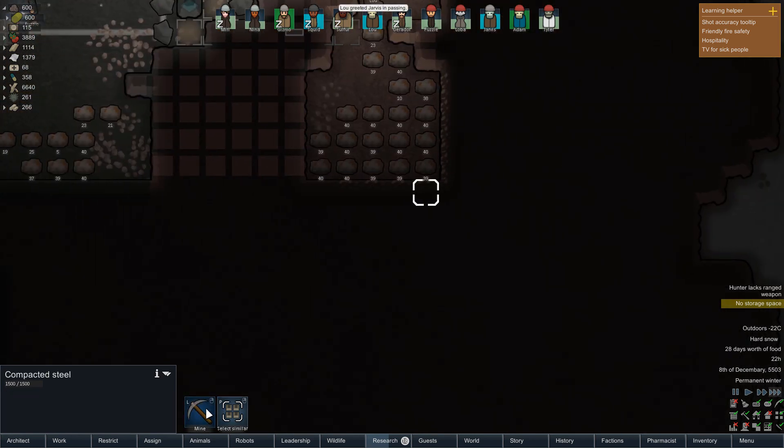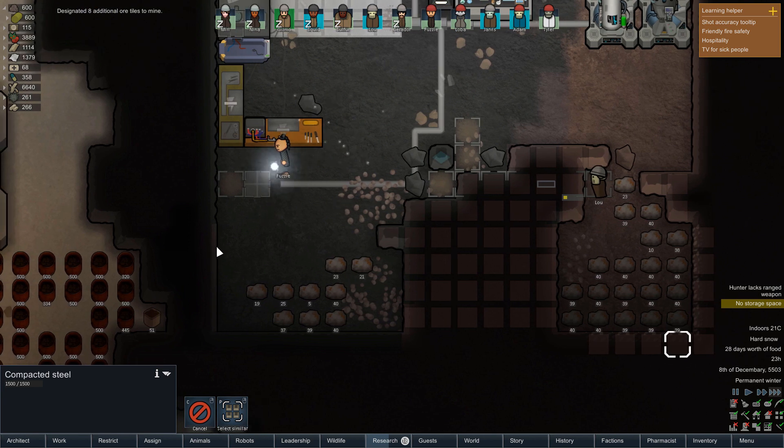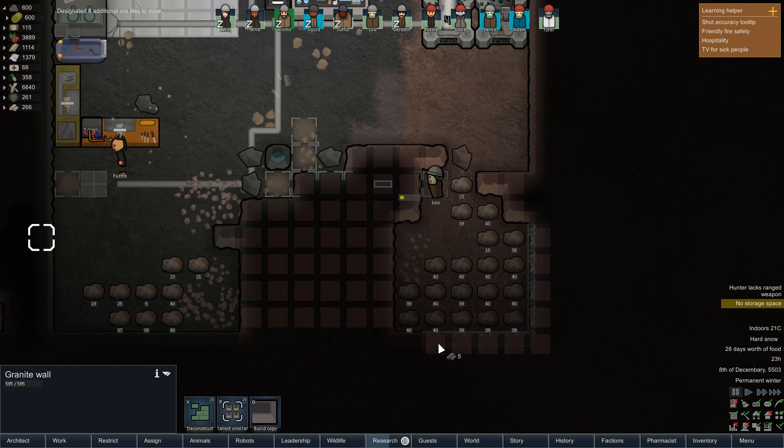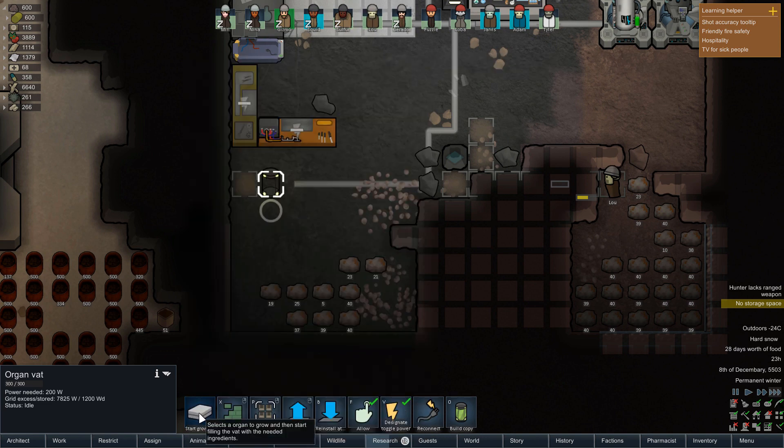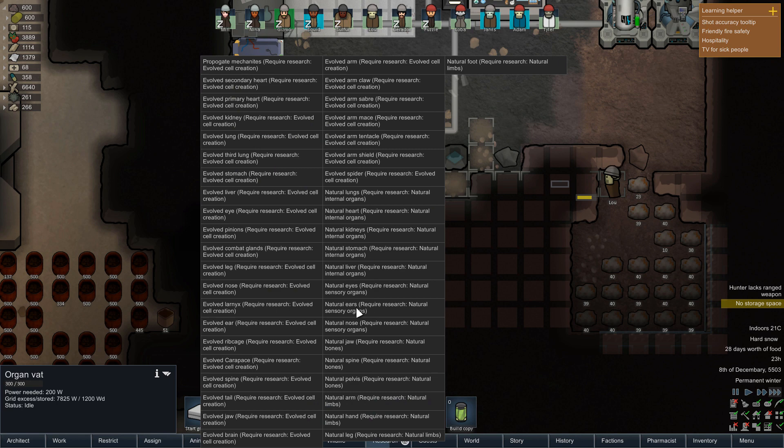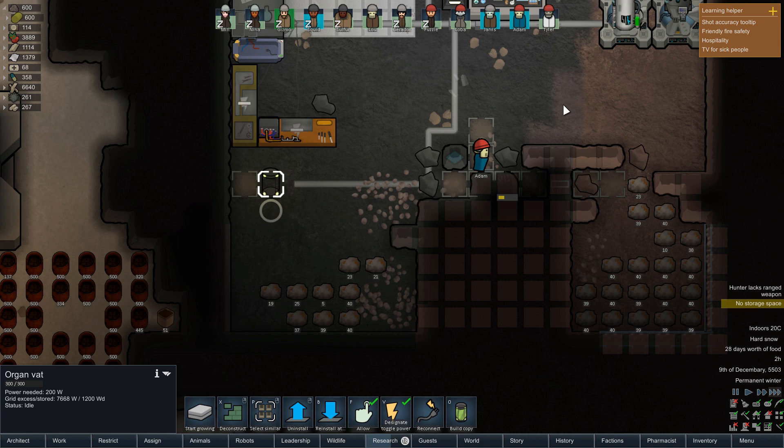If we click on the organ vat now, you can see all the stuff we can grow in here. But before we can do anything, we need to research the actual organs. For natural ears, we need natural sensory organs research. I still don't see anything for backs and stuff like that — I'm still wondering how exactly I'm supposed to fix a destroyed back. We can't really swap out spines. But you know what, we'll figure it out in the next episode.